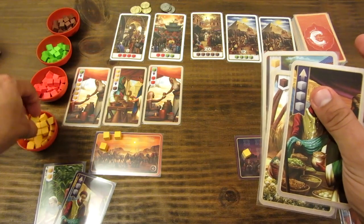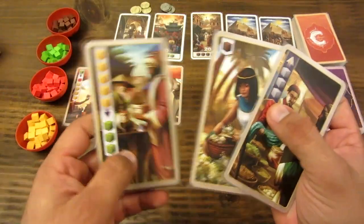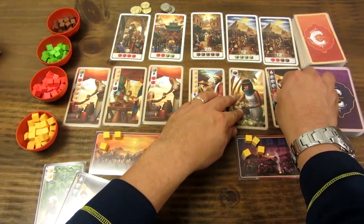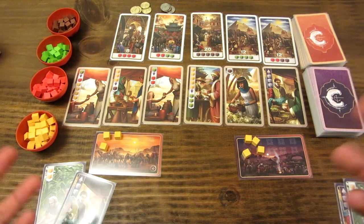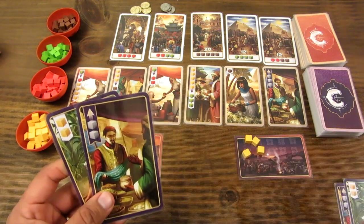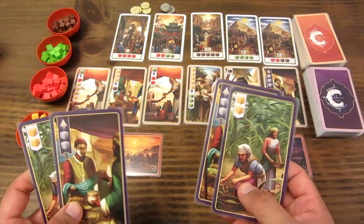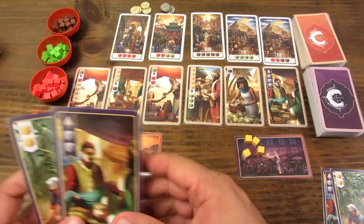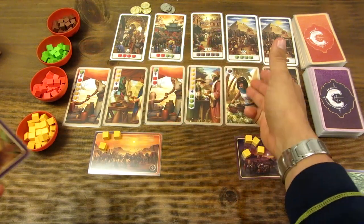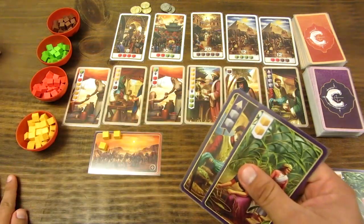Esos son los tres tipos de cartas de mercader. Es un juego de construcción de mazo: yo tengo que ir recolectando estas cartas de mercader para ir construyendo mi mazo, que me dará las acciones. Las cartas de mercado van al costado cuando las reclamo. Empezamos y les explico cómo se van reclamando estas cartas.